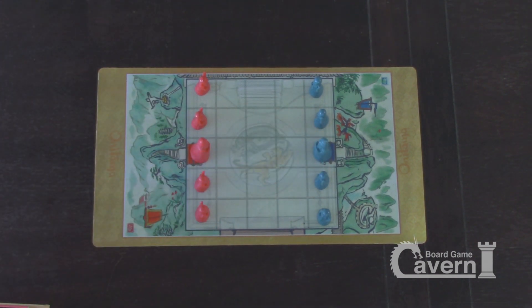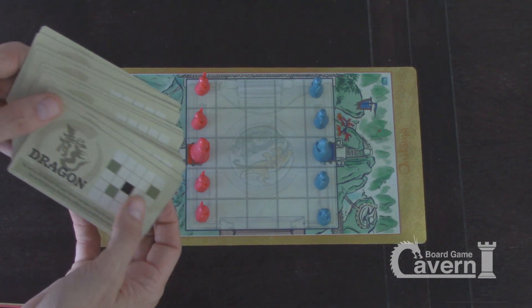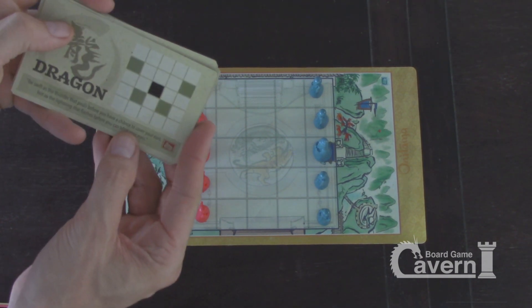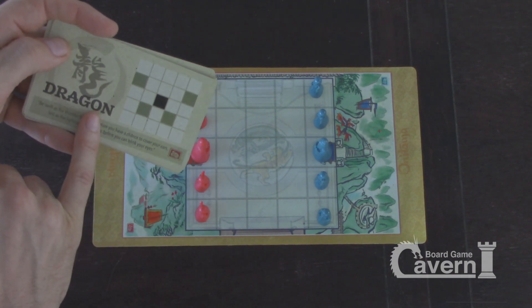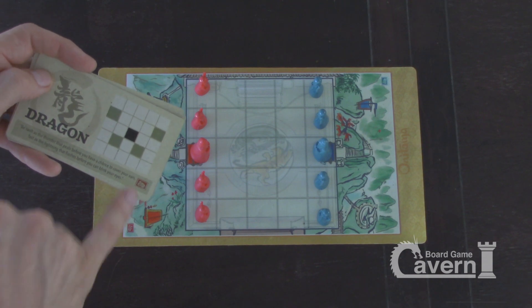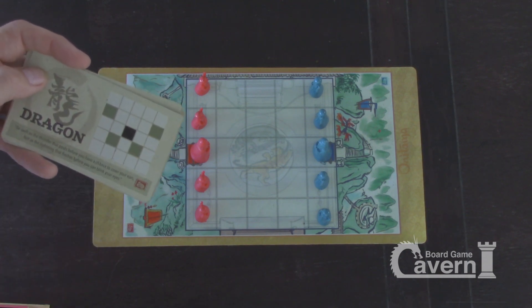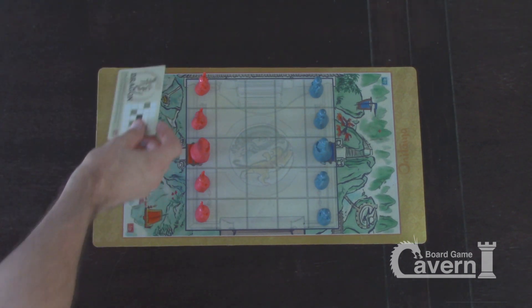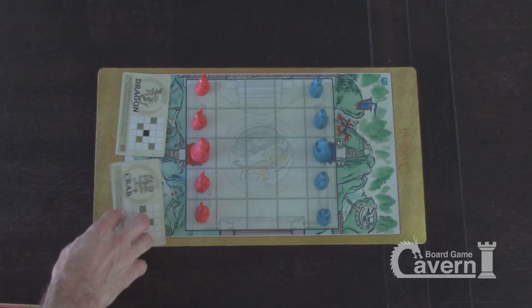Here's how it works. You've got a deck of cards — this is the whole game, very simple. The way these work is these are positions for kung fu moves. The black square is the square of the piece you want to move, and the colored squares are where they can possibly move this round. So you'll get two of these — we've got dragon and crab; face them toward you.